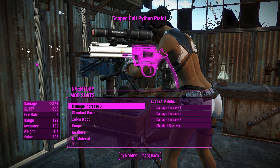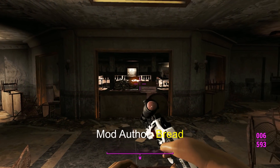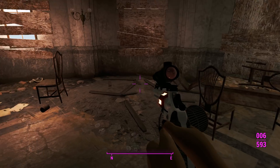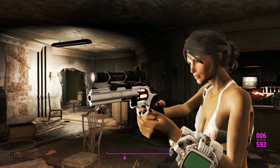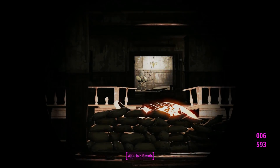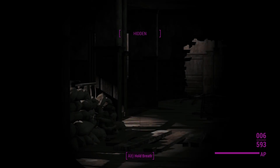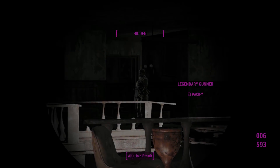We'll take this into Gunners Plaza, see how it does, and we'll grab another one too for closer ranges. Okay, here we are in Gunners Plaza — this is the Colt Python up close in first person. I'd like to mention how the Institute skin gives it glow maps on the revolver cylinder, which is kind of cool. Here's what we look like in third person — it's all matching our outfit now. The scope looks to be a short scope so we'll get good use of that shooting at these guys from somewhat decent ranges.